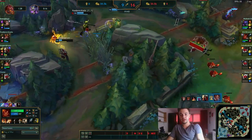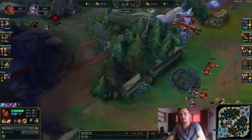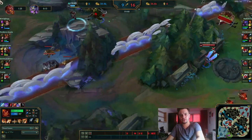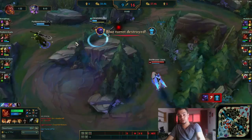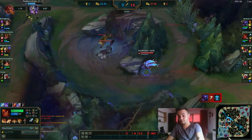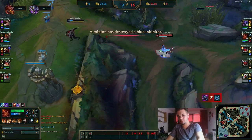I ult and they all think I'm going to jump in. I don't — I just try to create as much pressure as I can. Swain is low. He knows he has nothing to do against me. I don't stop here, I just go and try to kill Zed. He escapes — no problem. Just buying time for Jax. Buying as much time as I can so aim won't be a problem if he comes.